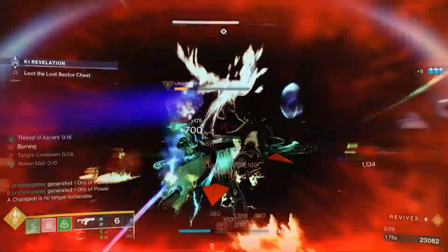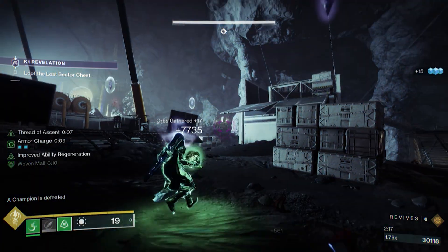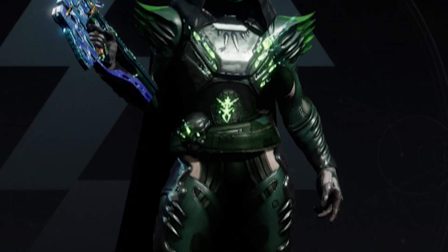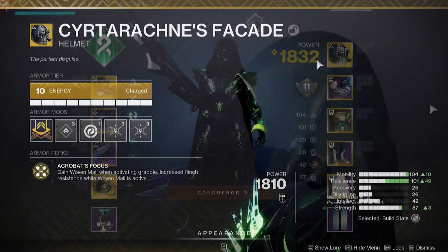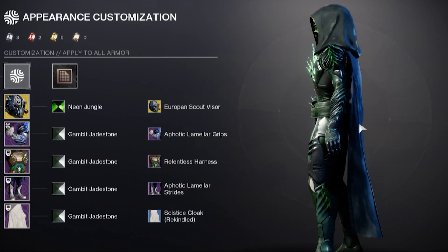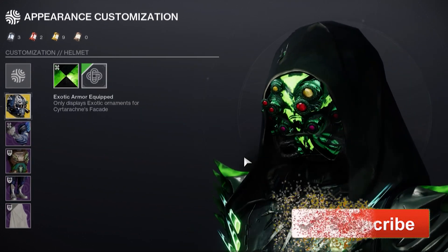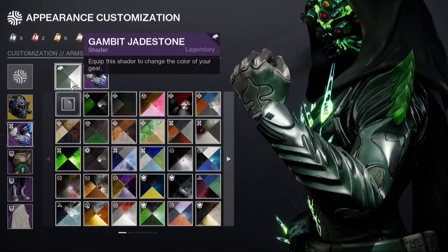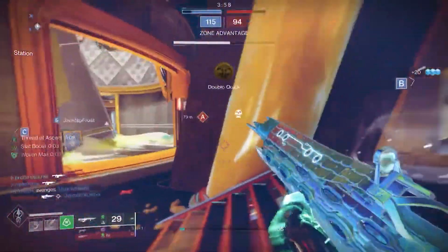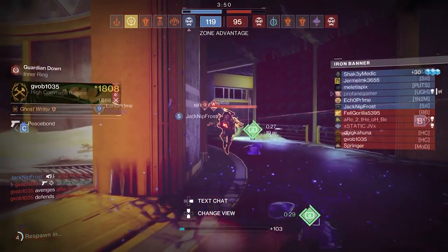To bring further synergy to our build, weapons with Demolitionist, Pugilist, or Golden Tricorn are going to be very helpful. And with that, I think we've covered just about everything on how this incredible Sir Tarachny's Facade build works and why you should give it a try. I will be leaving a Destiny Item Manager link in the description below, so be sure to check that out if you need to make a quick copy of today's build. I'd love to hear your thoughts about this Hunter build in the comments below. Thank you as always — if you enjoyed and found it helpful, hit that like button and subscribe if you're new. Check out the Discord link in the description and join one of the greatest communities in all of Destiny. Until next time, Guardians, this has been Profane wishing you all some happy hunting.